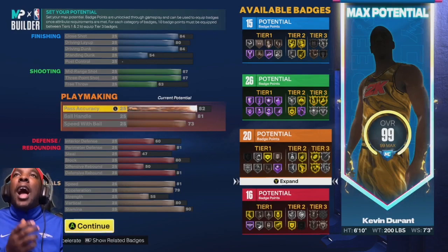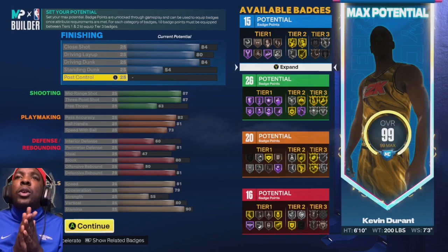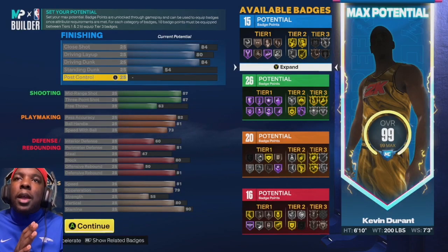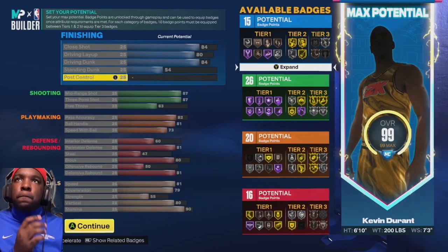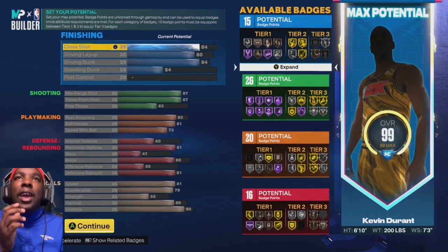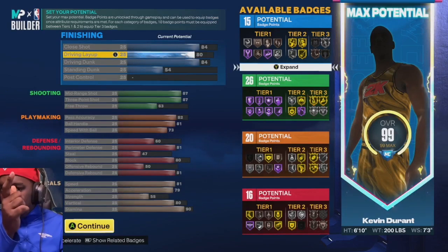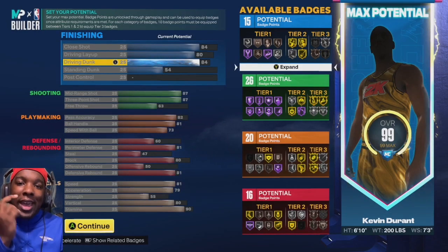We get 15, 26, 20, and 16 badges — more than enough to get the job done. You need to be able to equip a tier 3 badge in each category. The 84 close shot is more than enough. For driving layup, the long athlete badge got pushed from 70 to 80, remember that. 84 driving dunk gets us quick drop-offs one and pro contact.